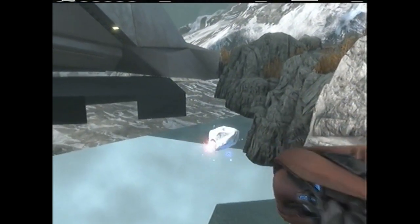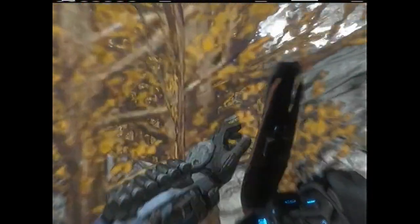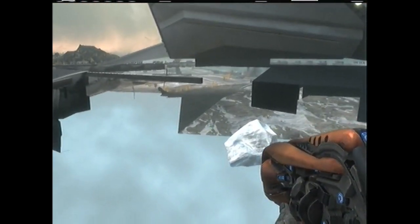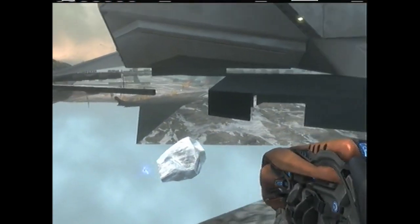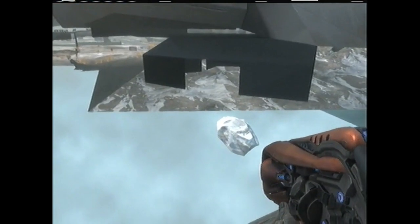With player 1, you want to get the ice block onto the rocky surface. Don't go down onto the clear area because that space is actually inside the map, so you'll get stuck and won't be able to get outside the map again. It's really annoying when that happens because you can't actually move for some reason.